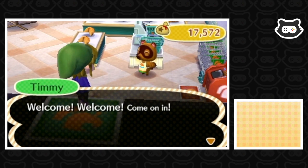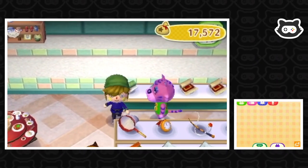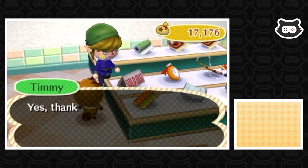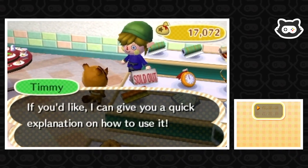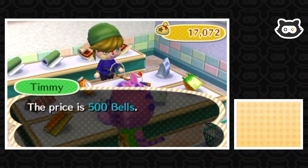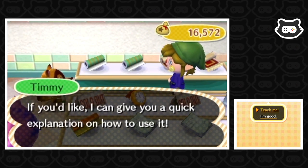Oh yes, a fishing rod as well. Hey Claudia, we need a net. 'A net — the price is 500 bells, are you interested?' We'll take it — we lost ours to an igloo camper. We'll grab a fishing rod as well since we lost that to the igloo camper too.